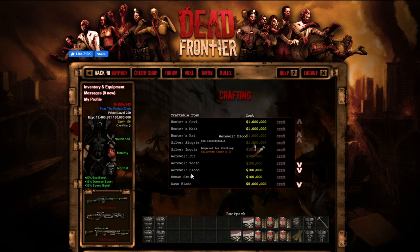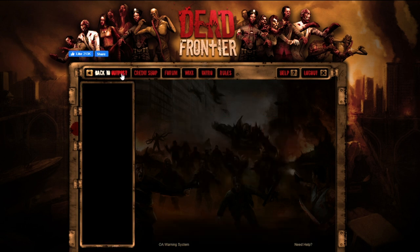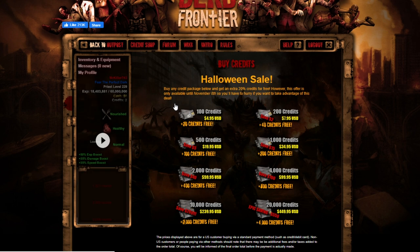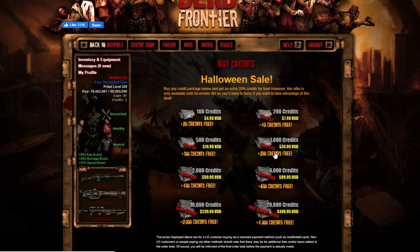I almost forgot — you can't forget about the Turn Revolver. It has a very fast firing speed and uses .50 handgun ammo. It has a slow reload speed, but that doesn't matter if you have 124 reload like me. Average accuracy, very high critical chance, so you're going to hit a lot of criticals. And we have the Werewolf Head — only thing is we need... yeah, that's unfortunate.